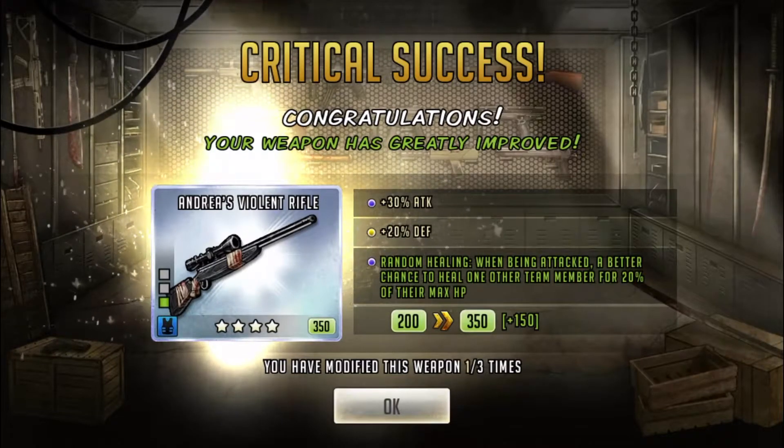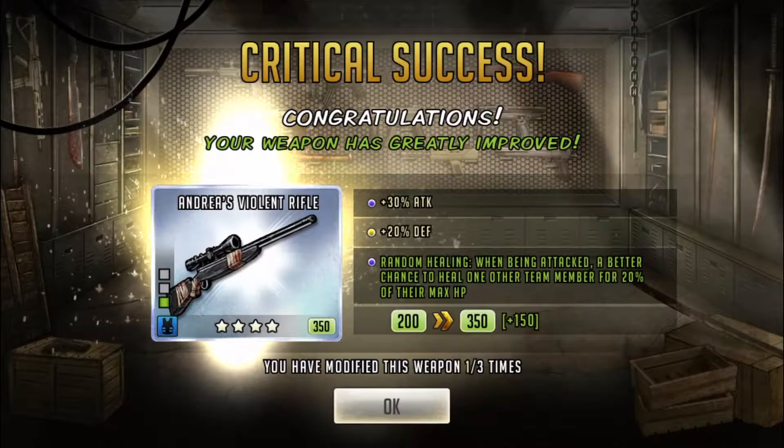Okay, this is actually not too bad. This is a good weapon build for a support character for sure. Basically, when you're being attacked you have a chance to heal a team member for 20% of their HP, and that can be the character that's being attacked as well. I've seen this put on a gun before — it's not the best, obviously. The impair when taking damage would be a little bit better.